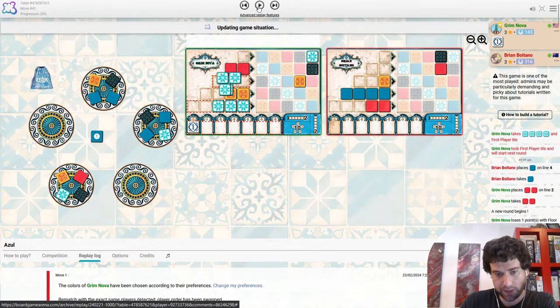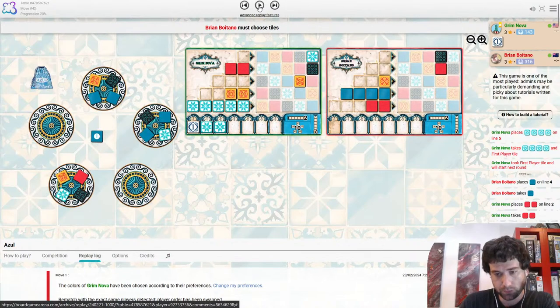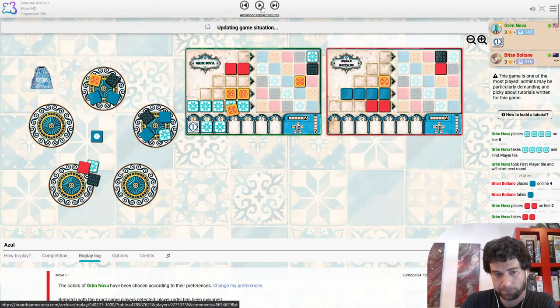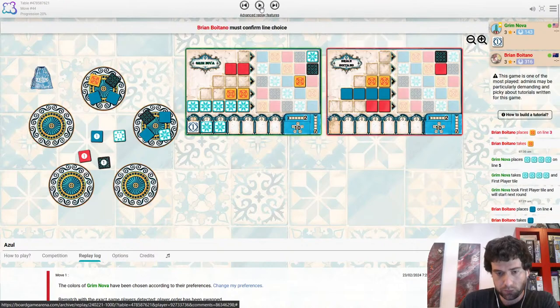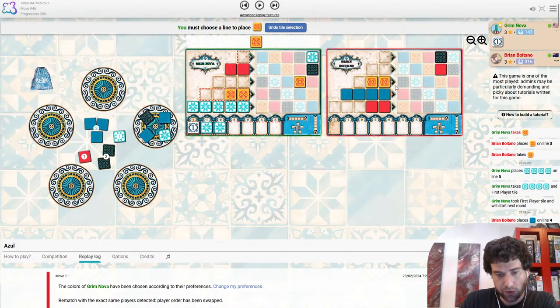The other good thing is Brian has basically no interest in white this round, so the more white that Grim takes the less white that Brian will take. Does take a single yellow, which means Grim should respond by taking a single yellow himself to sort of block the line. Good defensive play — also not a bad tile at all for Grim to take.